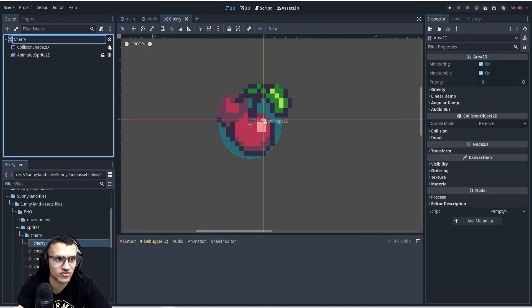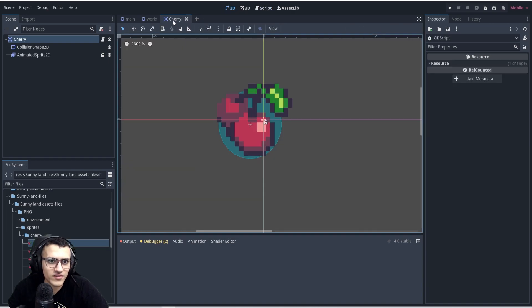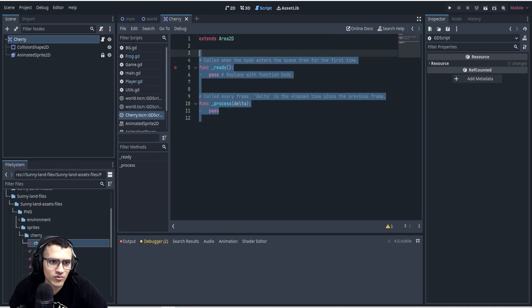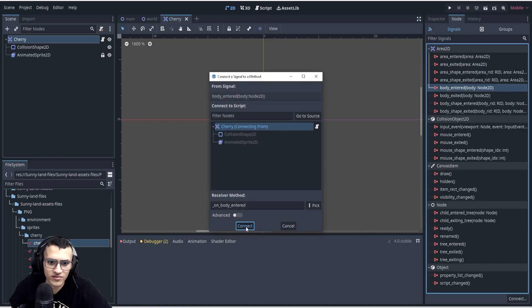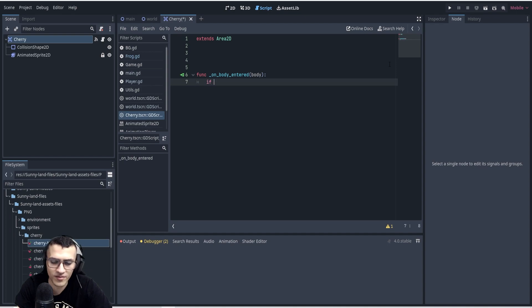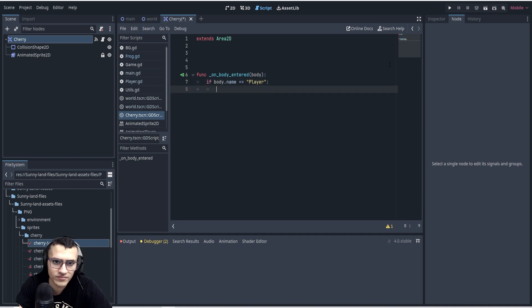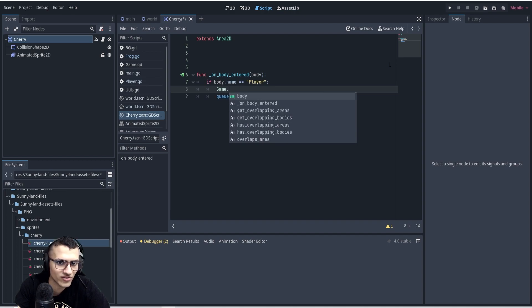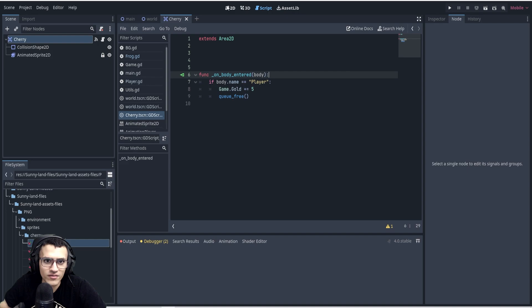Let's go to Area2D, name it cherry, add a script, go to node, create it. Now we're going to delete all this, go to cherry, go to node, and add a body_entered signal. This is really easy — we can just say: if body dot name equals player, then queue_free. And we're just going to add to our gold. If you want to make a cherry stat you can do that, but I'm just going to add five to our gold.